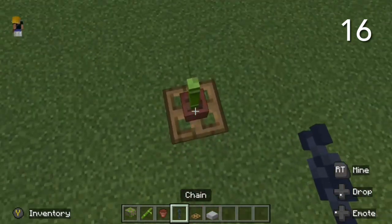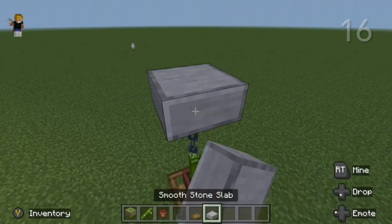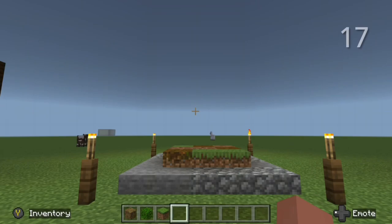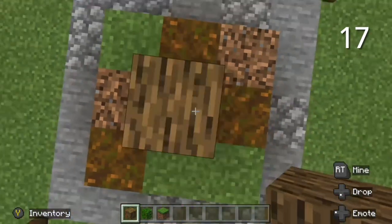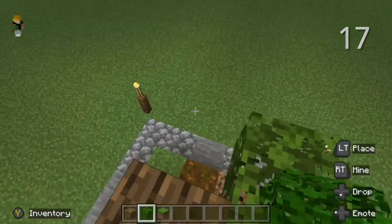The only problem with this method is that you have to use a trapdoor to hold up the pot. If you're bad at building custom trees like I am, you can use a Minecrafty style tree in a centerpiece of a build of some kind. It actually looks fairly nice.